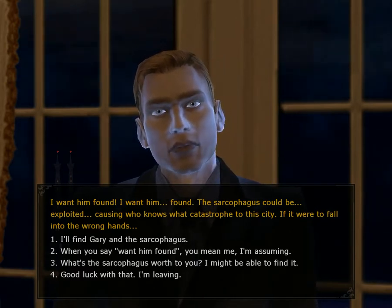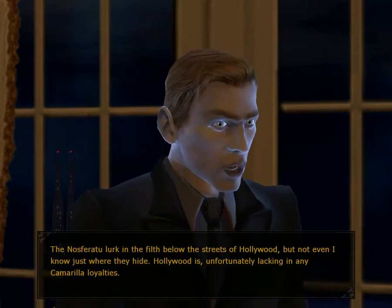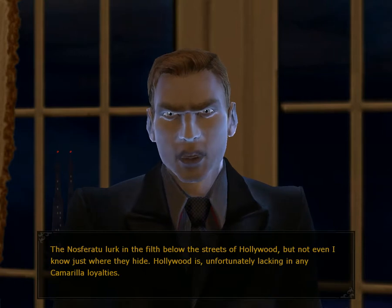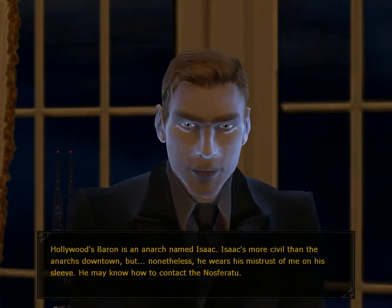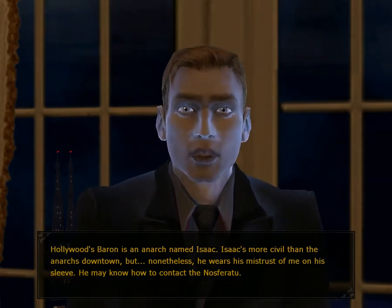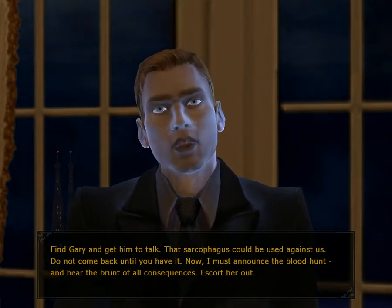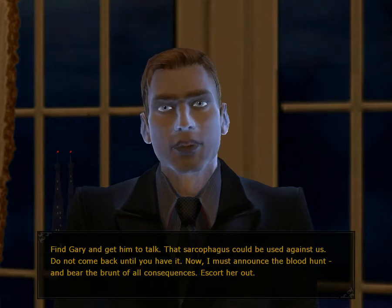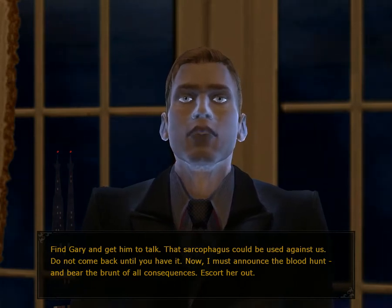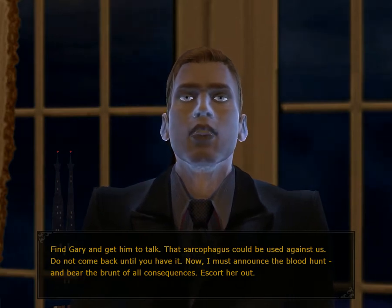I'll find Gary and the sarcophagus. The Nosferatu lurk in the filth below the streets of Hollywood — not even I know just where they hide. Hollywood is unfortunately lacking in any Camarilla loyalties. Hollywood's Baron is an Anarch named Isaac — he's more civil than the Anarchs downtown, but nonetheless he wears his mistrust of me on his sleeve. He may know how to contact the Nosferatu. Find Gary and get him to talk. That sarcophagus could be used against us — do not come back until you have it.